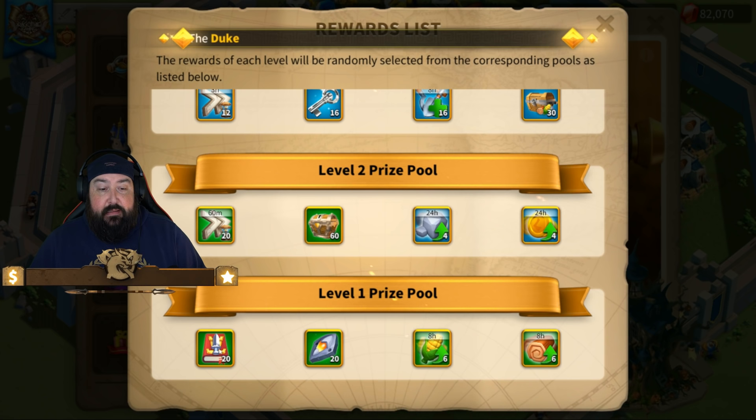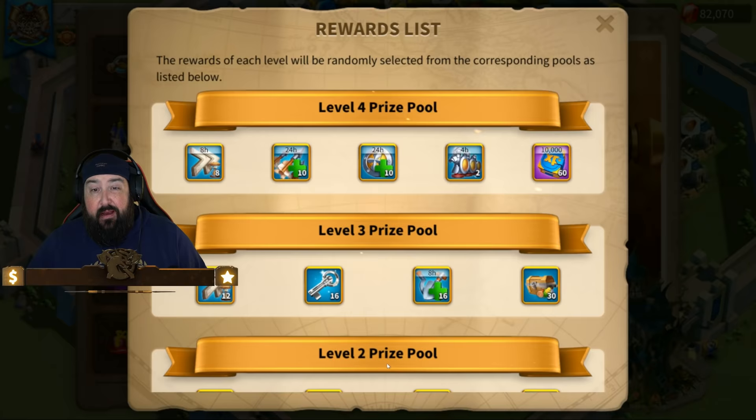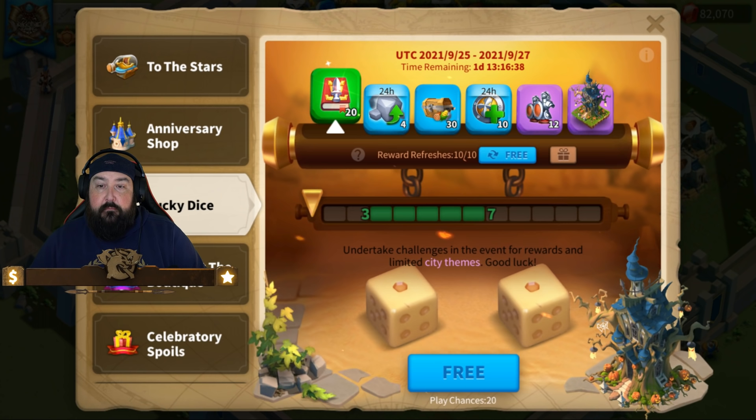600,000 food, anyone? And then the level one prize pool is just a joke. The only reason you'd want to do anything with it is if you haven't maxed out your castle yet — get yourself some books of covenant and go about your business. Same thing with your watchtower. Otherwise this is a joke. Let's go do it anyway.